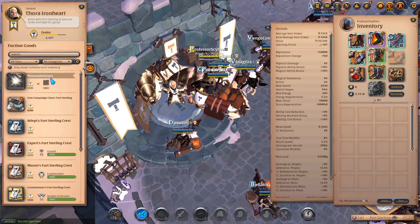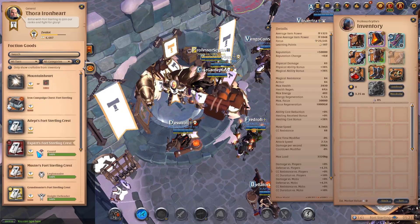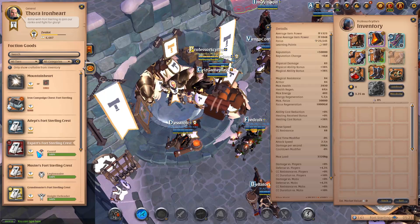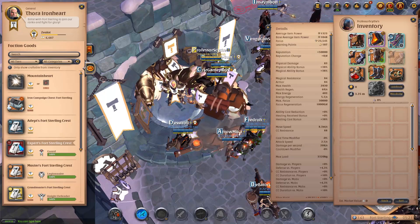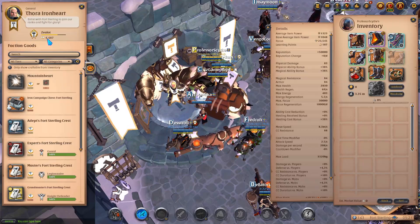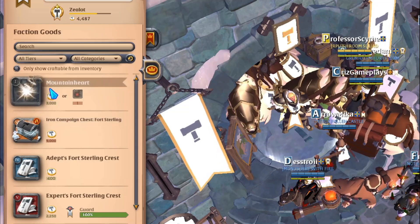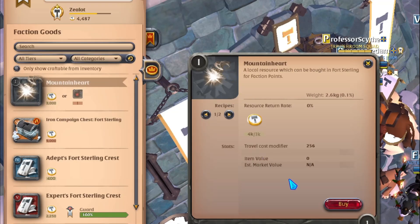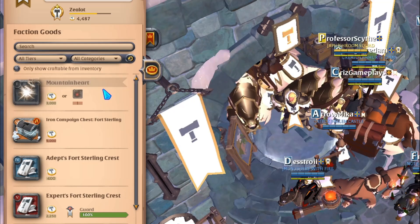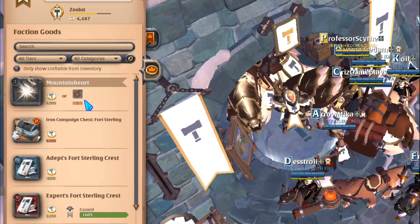The next section covers faction items — these are the different items that you can buy from the shop. I do have tokens built up from doing faction activities. You can buy mountain hearts, which have a market value of around 50k each, and they only cost 3,000 tokens.